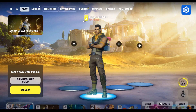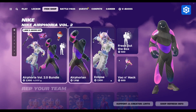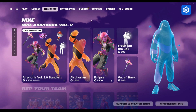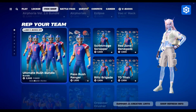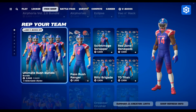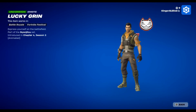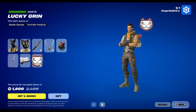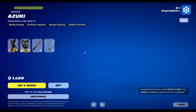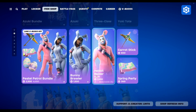Hey guys, today I'm just gonna check out the item shop for today, March 28th. New Nike skins came out — pretty cool. These ones came back; I'm pretty sure I have that on my other account. A new style — I don't know which one is the new one.